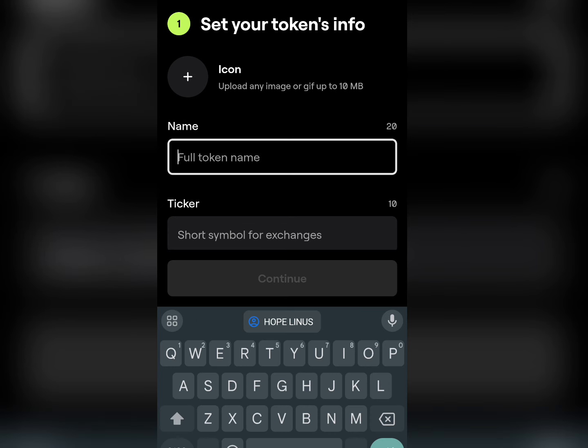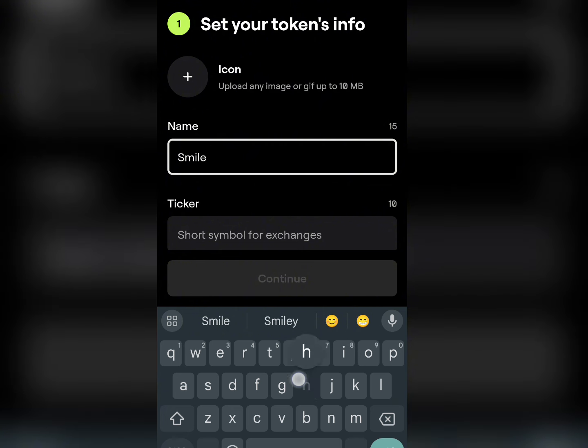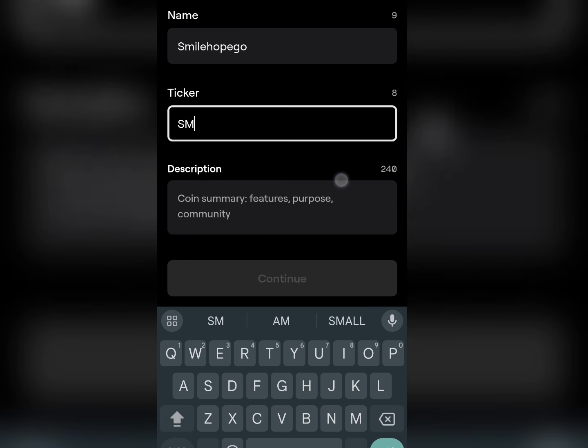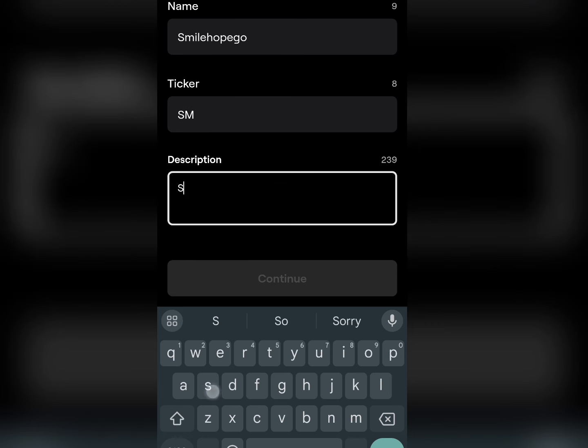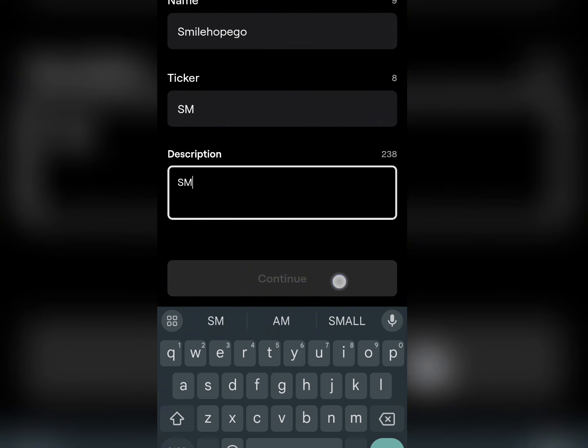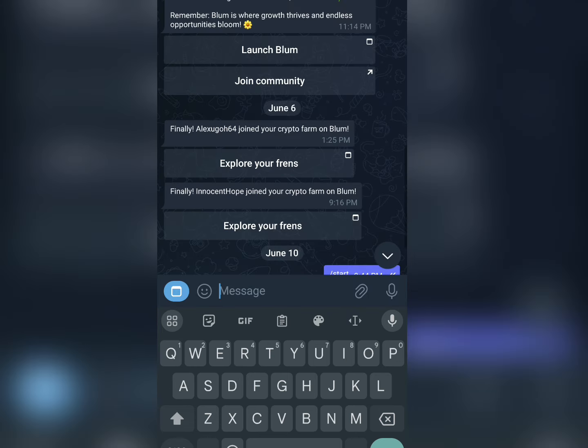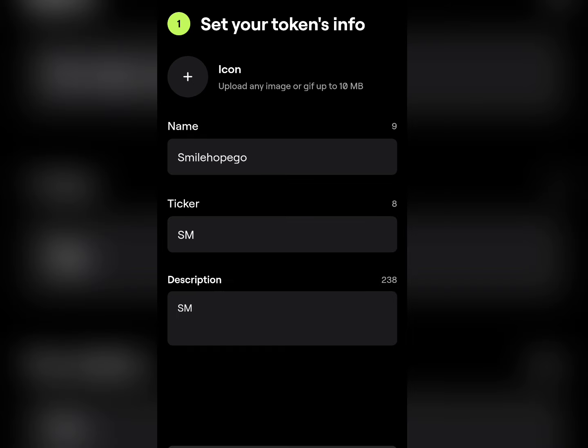Here is the section where you enter the full name — for example, the name of my token could be 'My Local,' and the ticker symbol of the token could be 'SM.' Then down here I enter 'SM' again for the symbol, and then I click this section to continue. Since I haven't created an icon for mine, I won't proceed further, but that's just how you can simply create your own token.